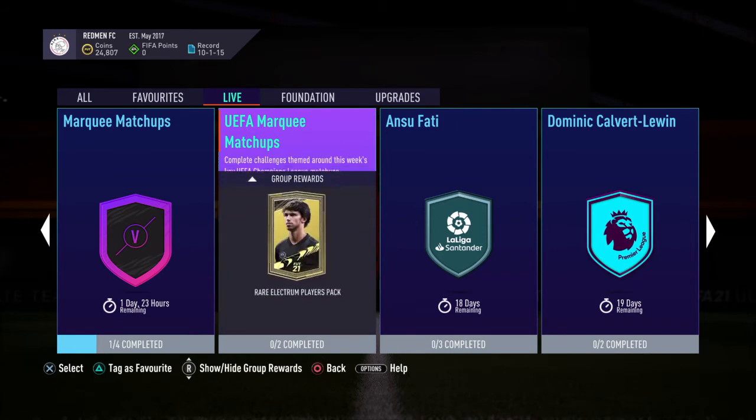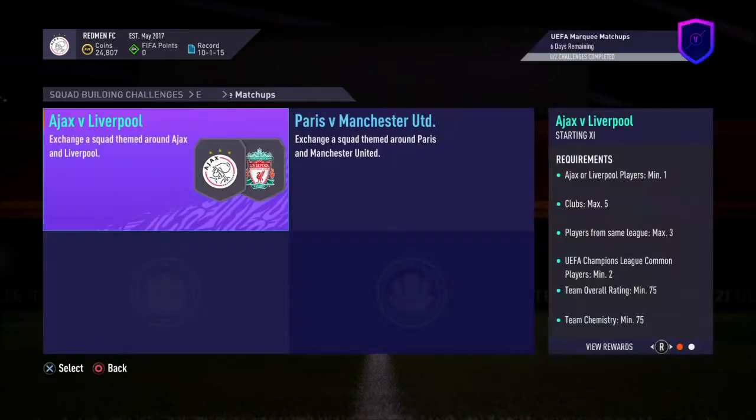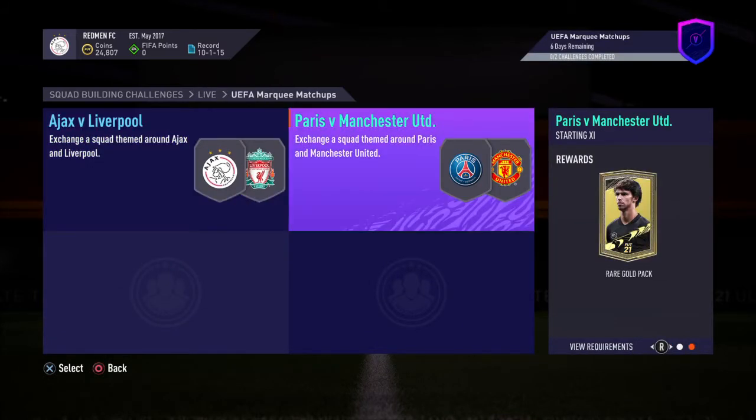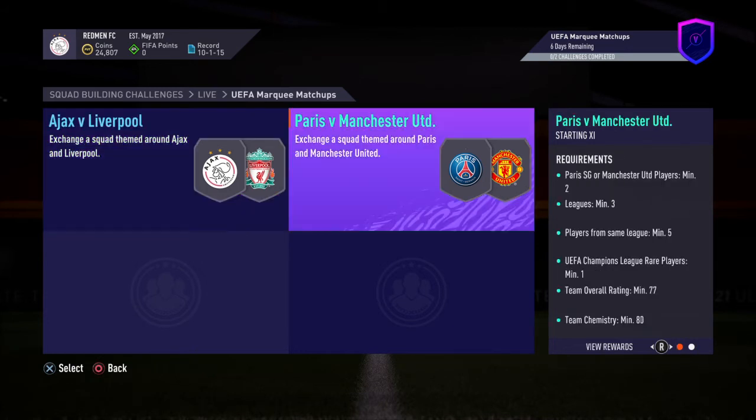There's a UEFA Champions League marquee match-ups. We've got marquee match-ups now — it's UEFA Champions League. Ajax vs Liverpool. So what do you get from that? A prime mixed and a rare gold pack. You have to have one or more Ajax or Liverpool players, five clubs, and players from the same league, maximum three. So you can just put a lot of different nations and players from the same nation there, and that will get you the prime mixed players pack.